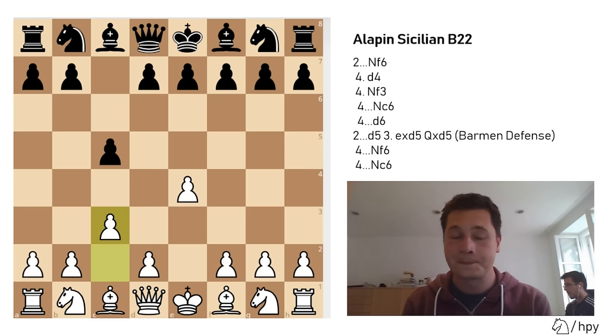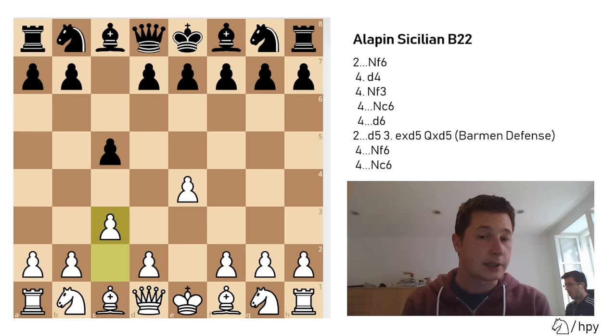This move has a simple plan — it's preparing to push d4. However, it has a clear downside as well. The first is that the knight has lost its natural developing square on c3, and the knight will have to go somewhere else. In most cases in the Alapin Sicilian, you are going to play knight to a3, and then knight to c2 or knight to c4. So first of all, you have a problem with your b1 knight.